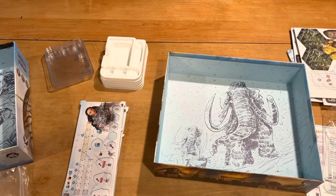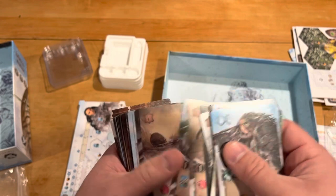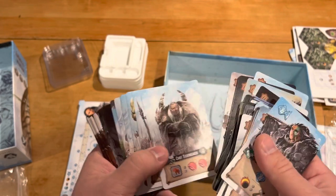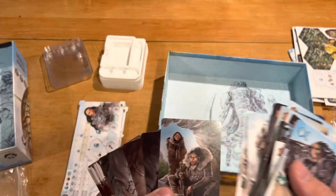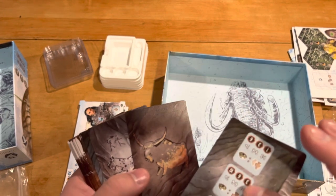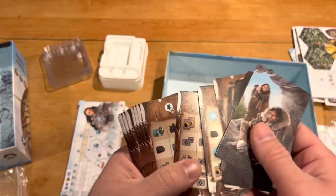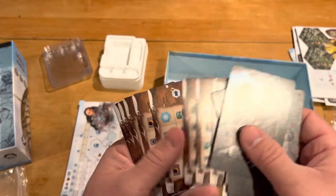And then the final deck — more cards. These look like event things or something else; these all seem to be unique. Then some more stuff here, and on this side this might be our solo cards perhaps. These are definitely for the player colors, and this looks like the solo deck — probably for the solo game, having to do with different icons and actions.